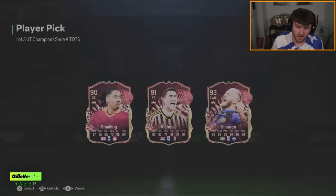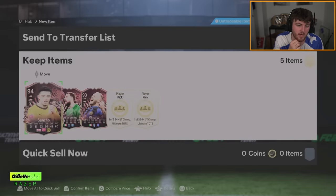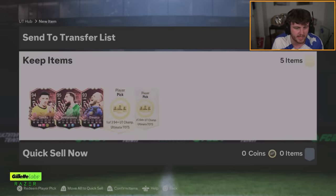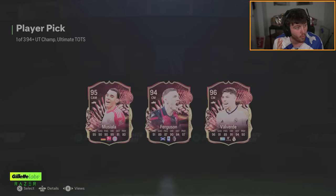And then Serie A team of the season: DiMarco. Look, none of them are amazing players but you've got two pretty good fodder. Anyway, this is what we care about — the 94 plus Ultimate Tots Champions picks. First one: Valverde — very nice. Mociano is good, but Valverde is nice. Valverde is very nice. That's a tough choice — both of them are really, really good.